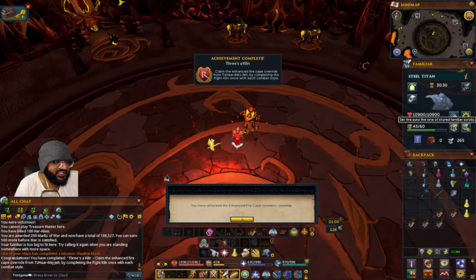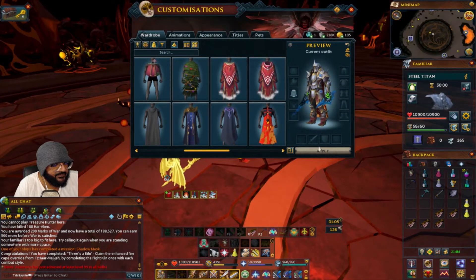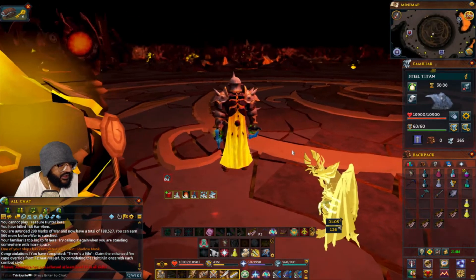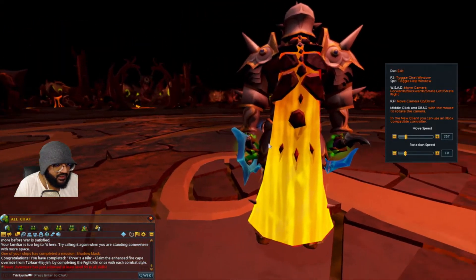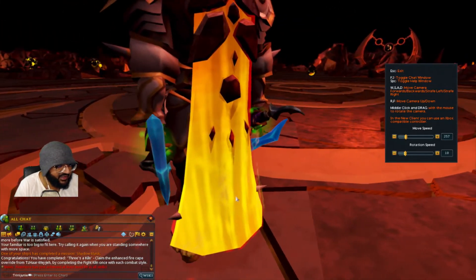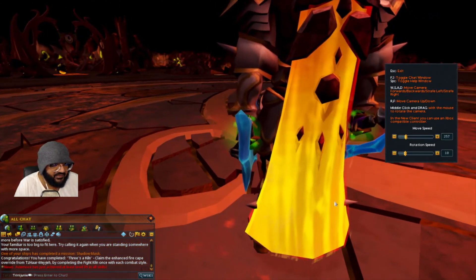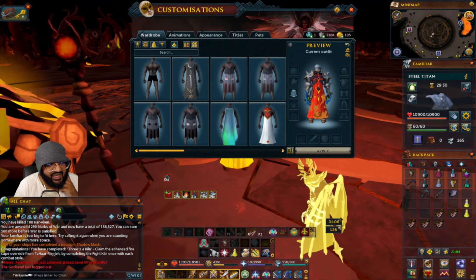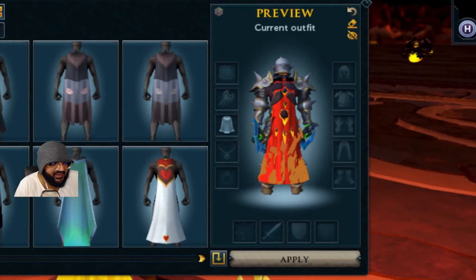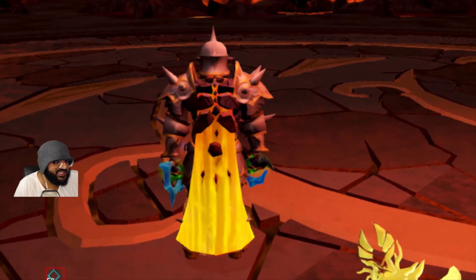And there we go — that's how you get this achievement. This is how the new cape looks, so we're just going to put it on. Does it look better than the original fire cape? No. But this little flame right here — that little flame should be more prominent. If I was to give critique: that little fume right there should really look like that. You see how this is more prominent here? It should be more prominent like that, versus how it is here. It's a little misleading, but it is what it is.